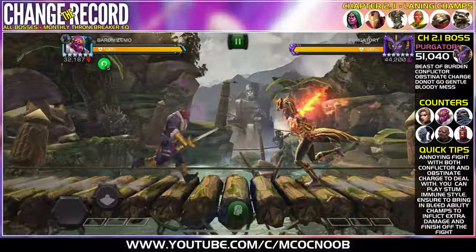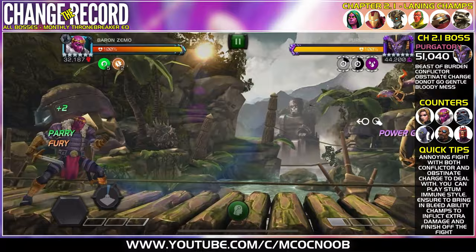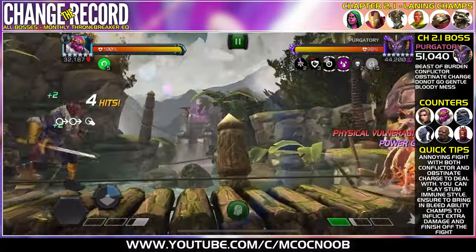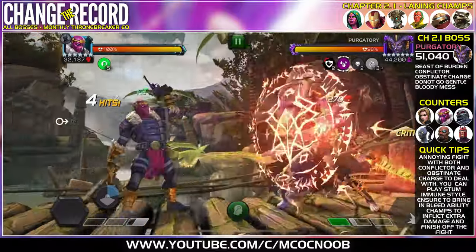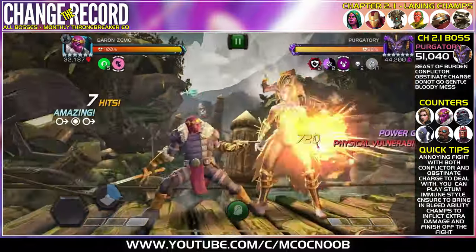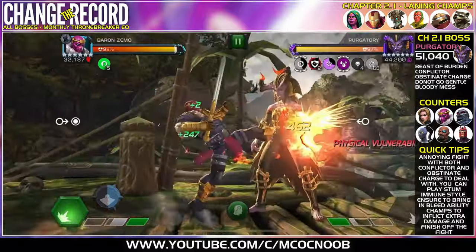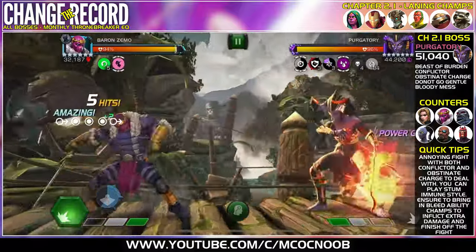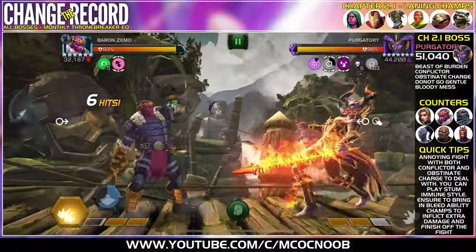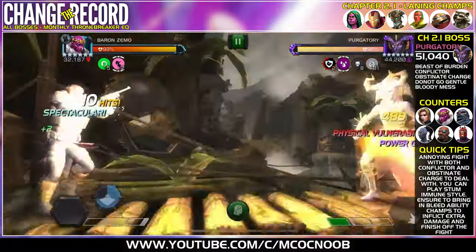The first annoying fight is Purgatory on Chapter 2.1. The nodes are Beast of Burden, Conflicter, Obstinate Charge, Do Not Go Down, Gentle, and Bloody Mess. What makes this fight difficult is getting a parry — you're not able to parry when Conflicter triggers, and if you try to parry when Conflicter is on cooldown, you get Obstinate Charge, so you have to re-parry. On top of that, Do Not Go Gentle charges mean you have to intercept every now and then or knock down with a heavy.